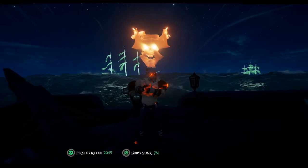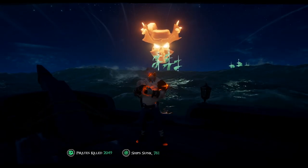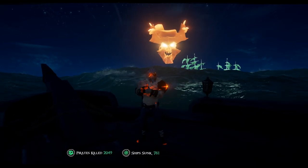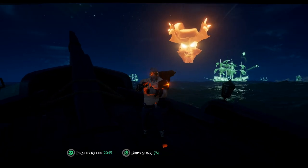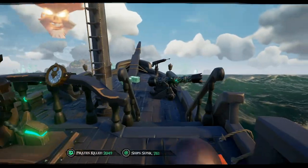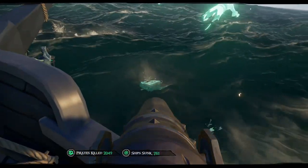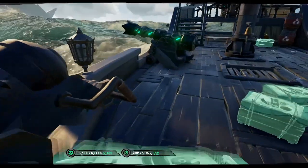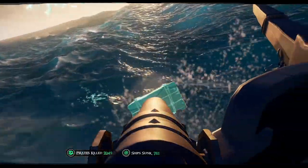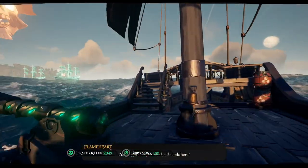Before sailing into battle against a horde of Ghost Ships, we should probably talk a bit about resources. In my experience, collecting vast amounts of resources before doing this event isn't required. Unlike the Skeleton Fleet battle, Rare has done an excellent job of providing floating resource barrels, as well as storage crates of the Damned from destroyed ships. These resource crates usually contain 20-plus cannonballs and planks, and are easily visible in the water by floating spirits above them. If you navigate your ship well and land all your shots, resources shouldn't be an issue.